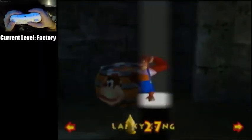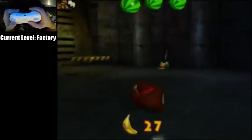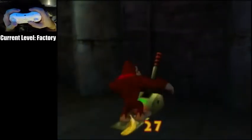So now we have a few things to do in Factory Lobby. First we're gonna tag DK. Come over here, pull the lever, and get his music pad banana.